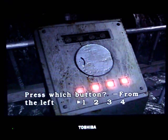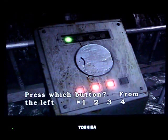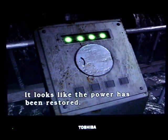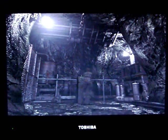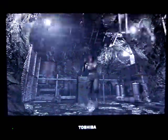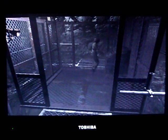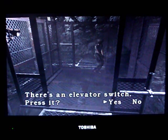A series of flashing buttons — press one. Four, two, three, and finally one. It looks like the power's been restored. There we go. Now let's just go in here. Okay, let's go down. There's an elevator switch. Press it. Yes.